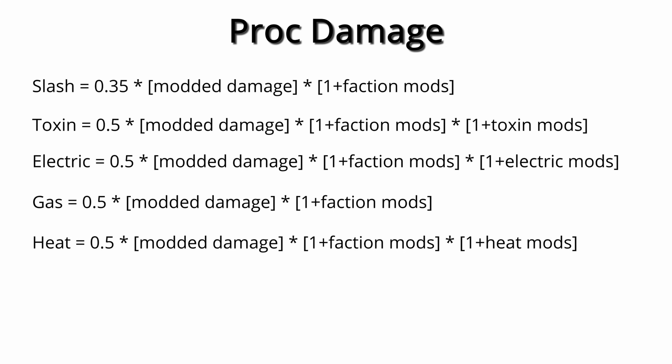For everything else, it's pretty easy to read off. All damage ticks apply once per second, all use your modded damage — that is base damage, pure damage, critical damage, and faction damage combined — but not including elemental or physical mods. Faction damage buffs are then reapplied, and the basic elements use their elemental mods to buff proc damage further, but slash and gas do not.